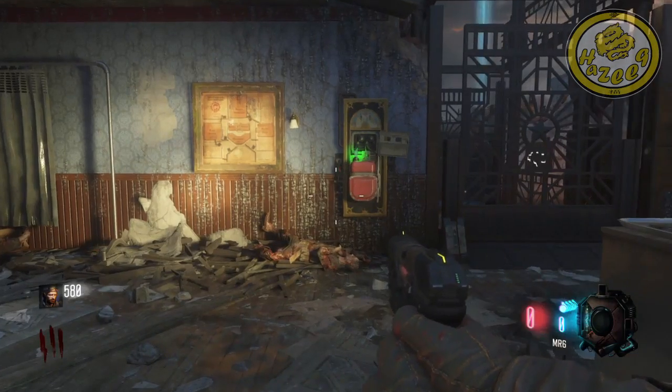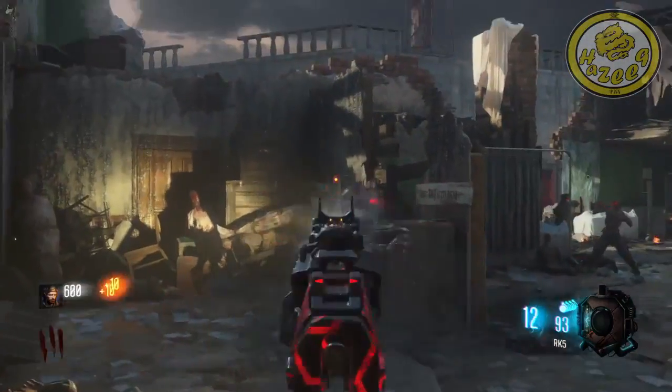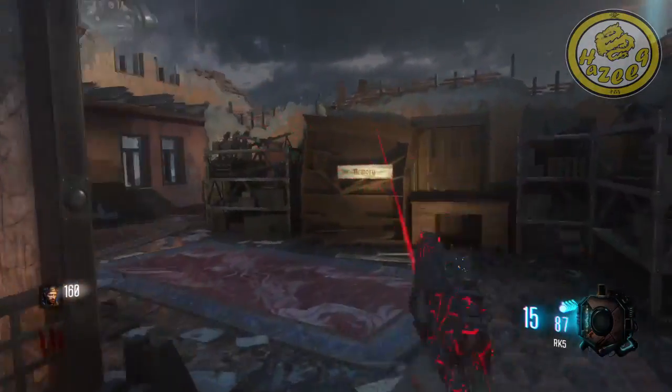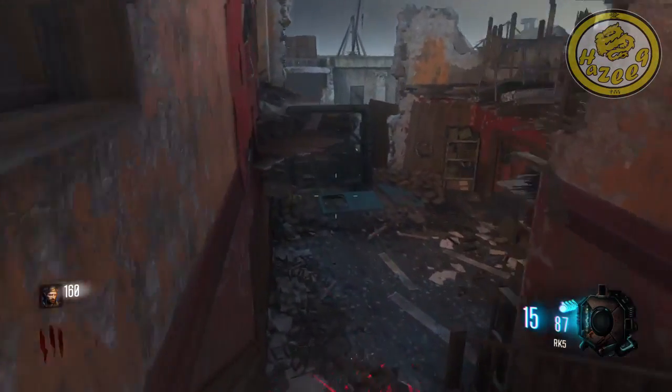Okay guys, now for the final and third part for the Dragon Shield — let me just kill off some of these zombies. You're going to use the bridge that will cost you 500 points. The first location is going to be right in this area here. If it's not there, you want to head down these stairs.